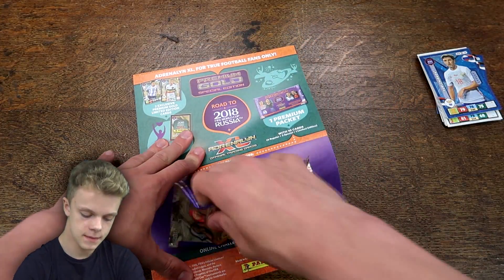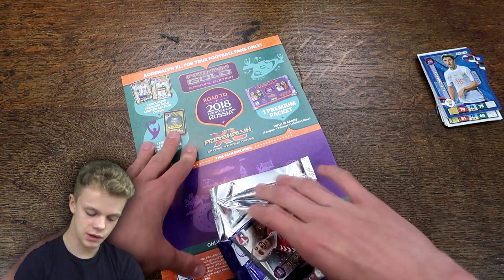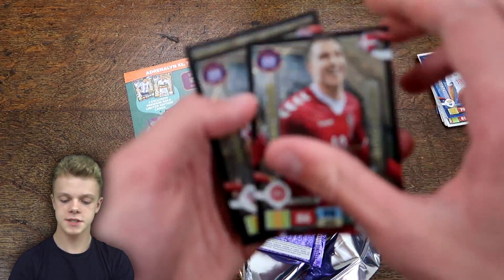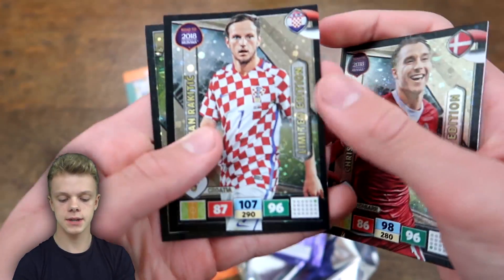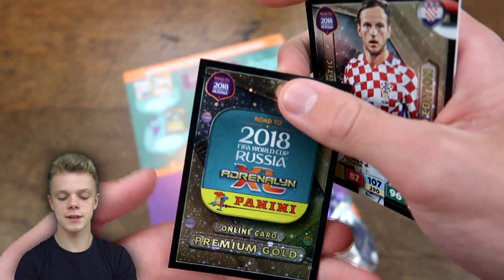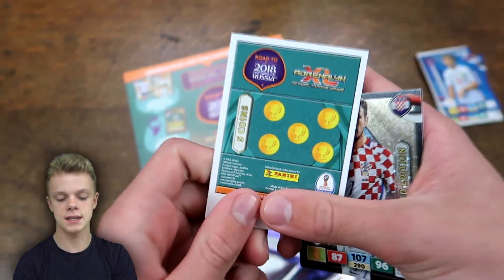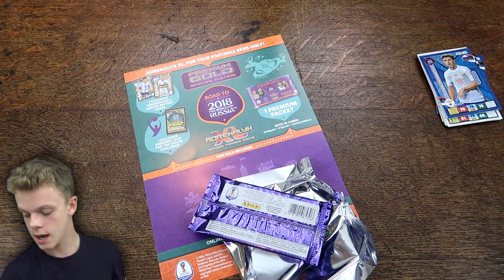In this third one, it's again open before we've even got it off. Here are the two limestitions — we've got another Premier League player with Christian Erikson, 98 on his control, and Ivan Rakitic again. Obviously opening quite a lot today so you would expect to get a double. And we've got another five coins on the premium gold card.